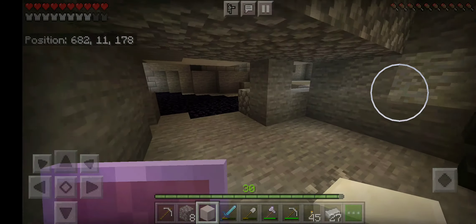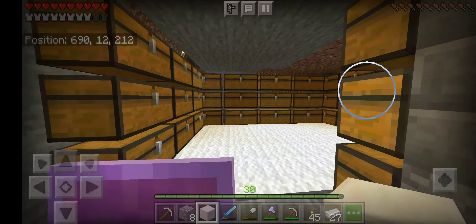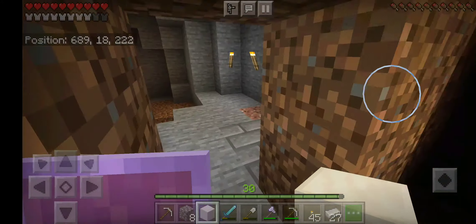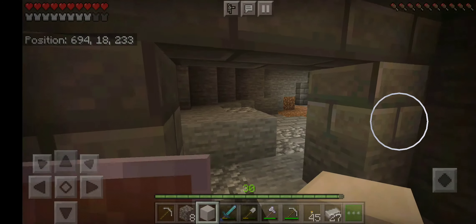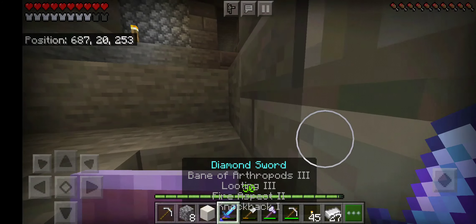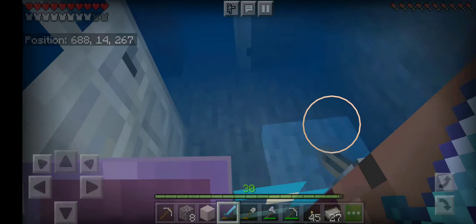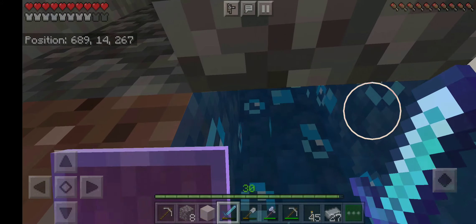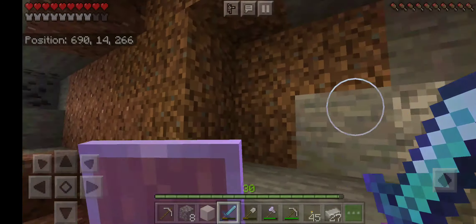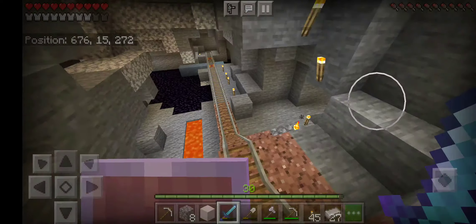If you're wondering where I got all this iron from, I will show you at the end of this video. Here is my chest room. Over here is my second base basically. My sword — I do not have mending, I need to find a mending book again. It's not like you just put one up there and it's going to do that — you actually have to do one, two, and however high you want to. Down here will be for later videos.